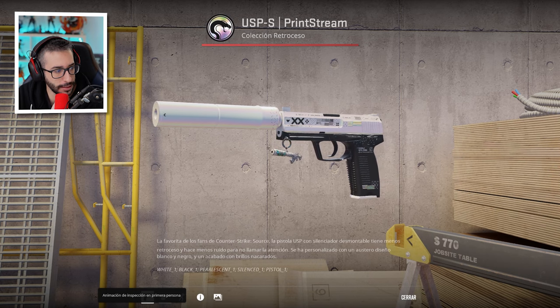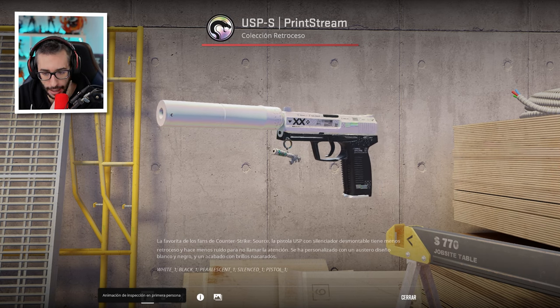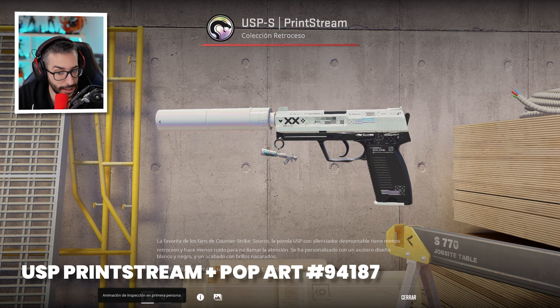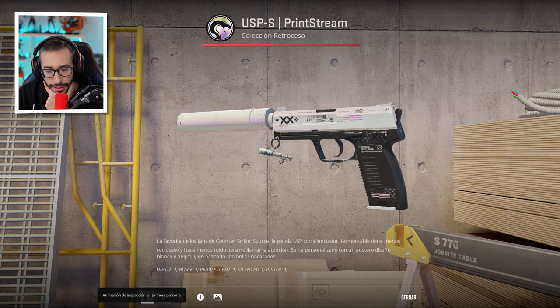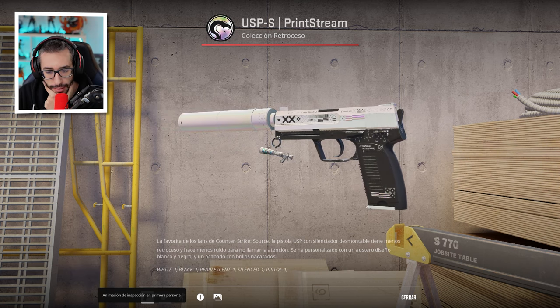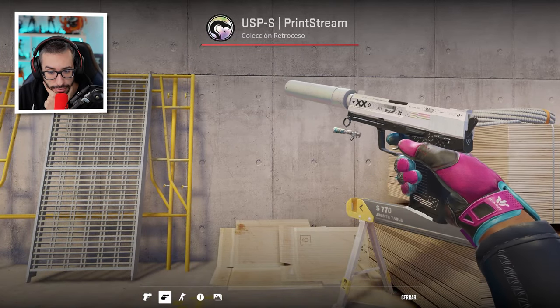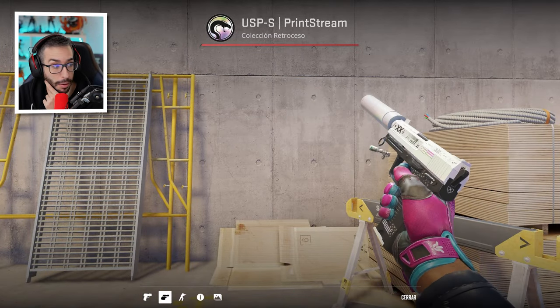Now we have the USP Printstream with the Pop Art keychain. It looks good too. I don't dislike this type of keychain on pistols — we already saw it with the 5-7, and on the USP it doesn't look bad at all. I'm convinced, it looks cool.